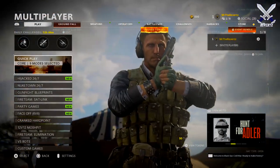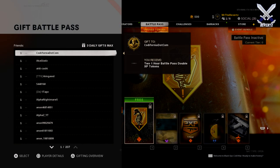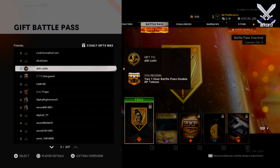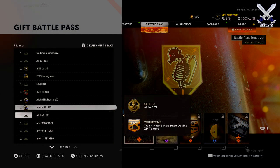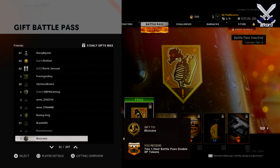To gift the Battle Pass, you have to be signed into Black Ops Cold War, then hover over to the Battle Pass tab, and press Triangle to gift the Battle Pass. Once you're here, it's going to pull up your entire Friends list menu, and you can only gift a total of three Battle Passes per day.